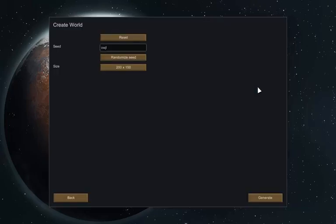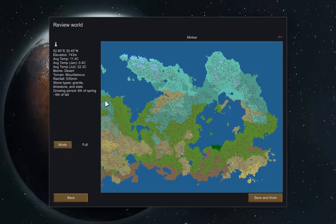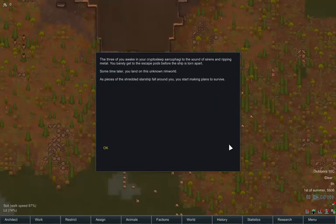We'll start by creating a new world. Change to create a colony — we get to choose whereabouts we want to be. For example, this tile is mountainous, shows you how much rainfall, stone type, growing period for when you want to grow your crops, average temperature, and all that good stuff. So we'll save and finish that and then I'll make a colony.